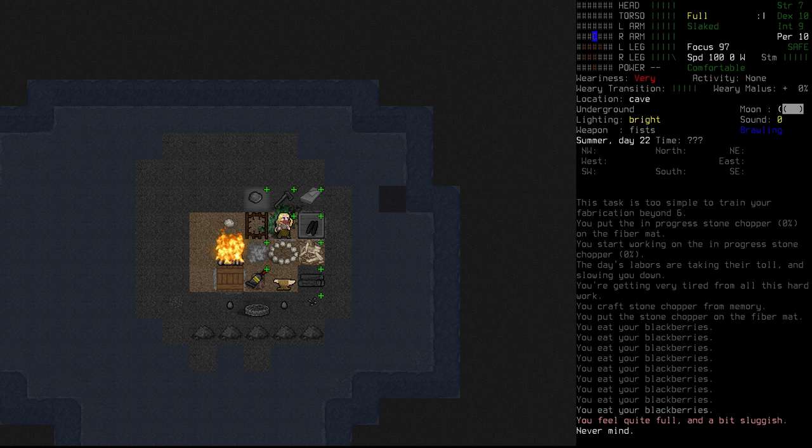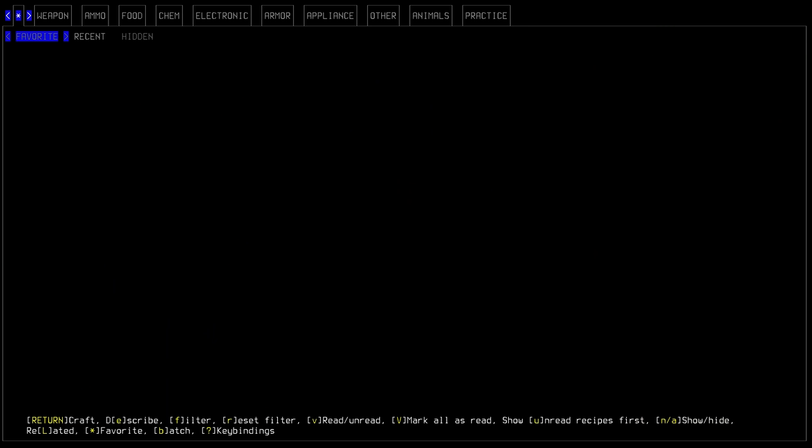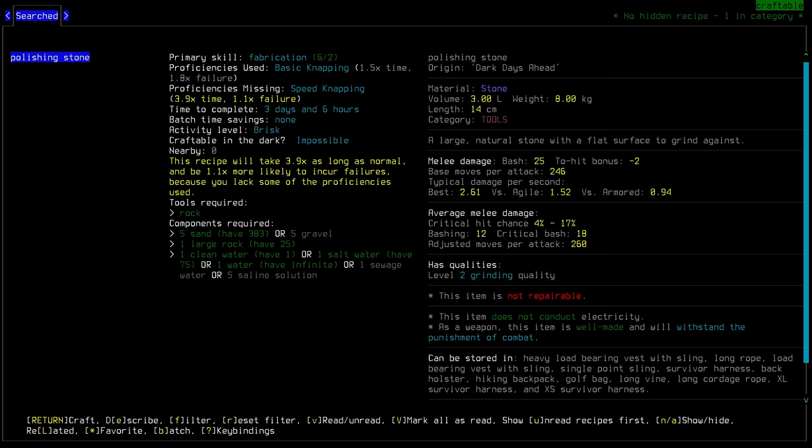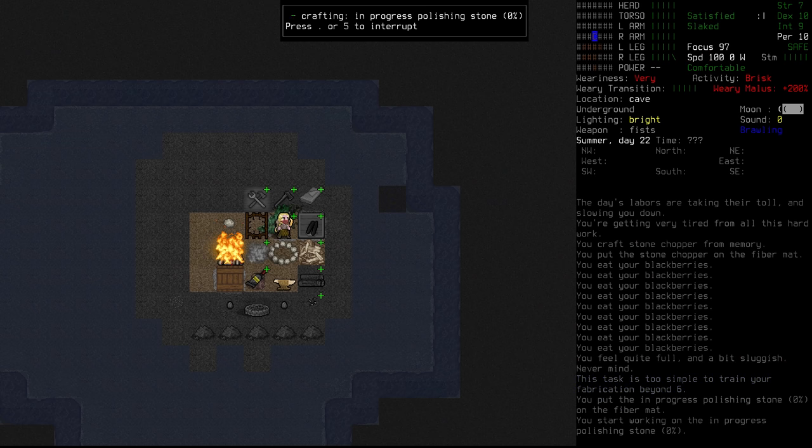We've still got quite a bit of wood left over and I'm happy about that. But I'm wary that the temperature is going to start changing soon, and it's going to take us a while to make clothes — so having proper fabric cutting tools is going to make a difference. We are going to want to try and get that polishing stone up and running. Let's start the process. It's already at 3.9 days — we've already saved a few days by getting our skill up higher.